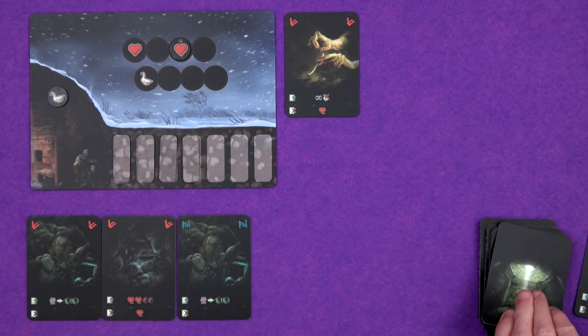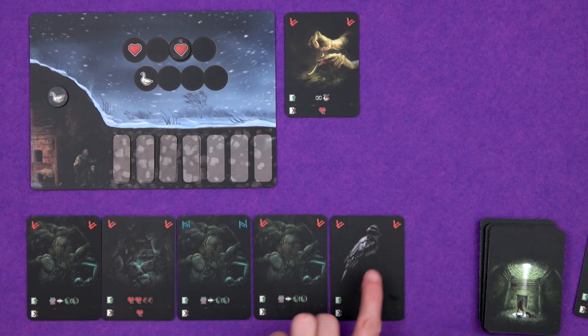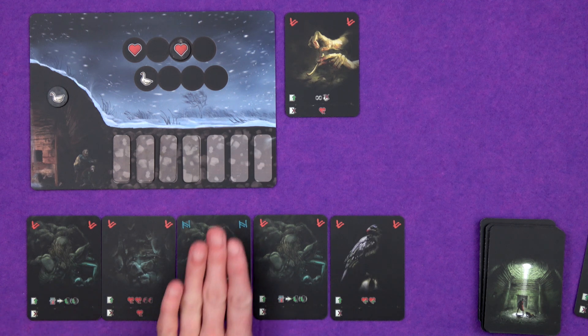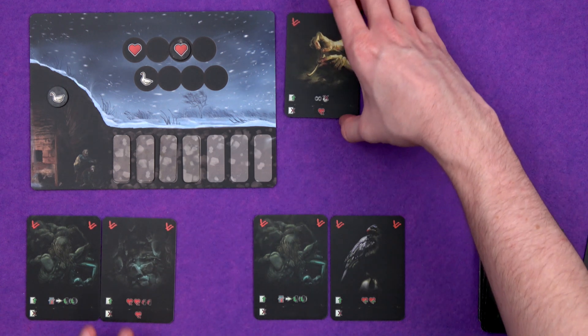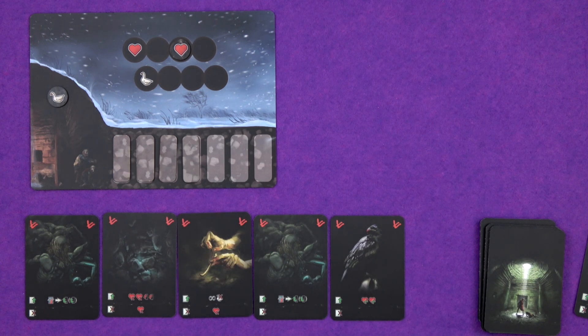At the end of your turn, you draw back up to five, and then you check to see if all of the runes in your hand are the same. If not, you're fine. But as the game goes on, if you do end up with all of the same rune in there, you'll go mad. You don't know what's going on here, you don't know what those noises are outside, you don't know if your friend is really here to help or is just trying to find a way out for himself.